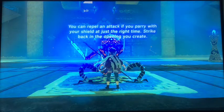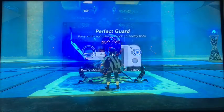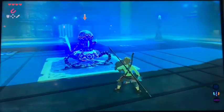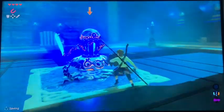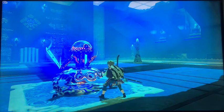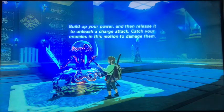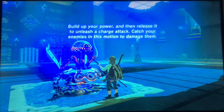It does 20 damage. So that is perfect guarding — pressing A with your shield raised. You block it at the right time and it gets propelled away.